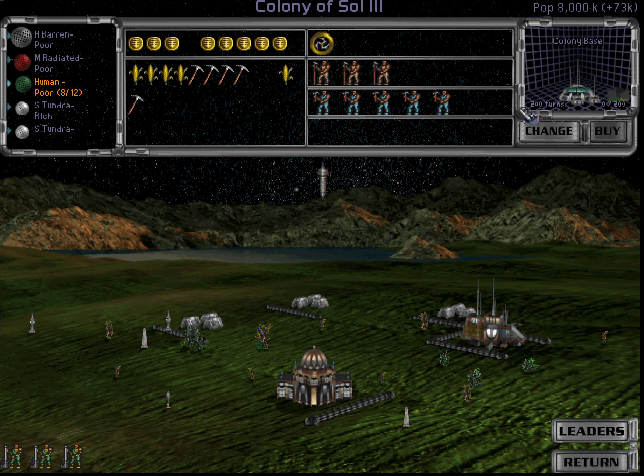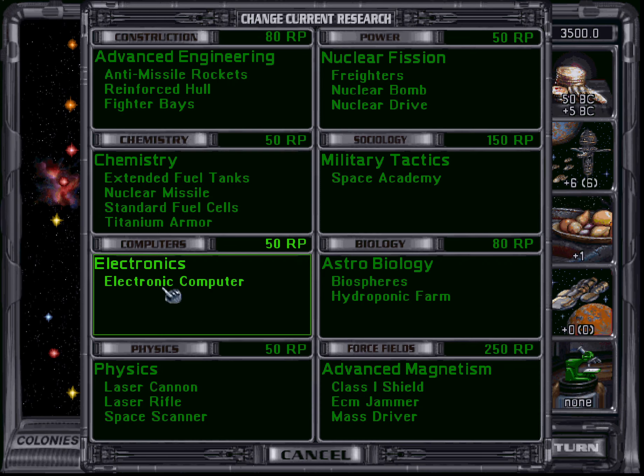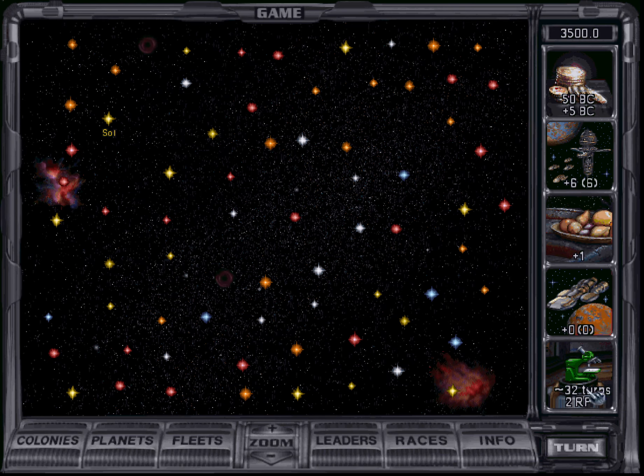Our choice with this race is to make one net production per turn, because five production output has four of those used as food and only one remains for actual production. So the colony base now takes a whopping 200 turns to complete. Or we can go to two research points per turn, and that means we're going to do the electronic computer in about 32 turns.